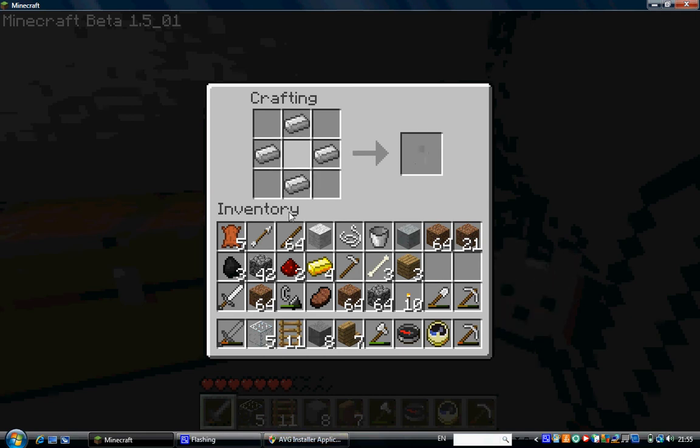First off, if you want to get a compass you need redstone and four iron and put them in this exact order and you'll have a compass. It'll point to your spawn and most likely your bed or where you died, but if you lose your house then it comes in handy.